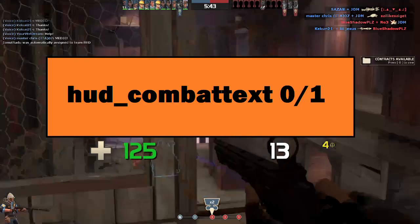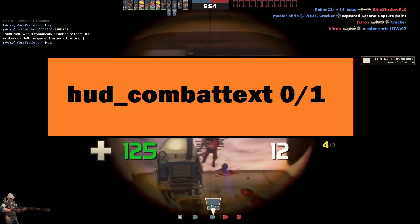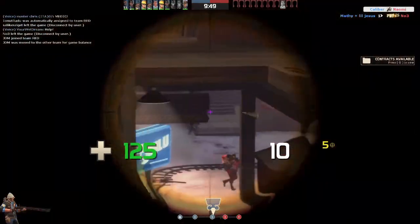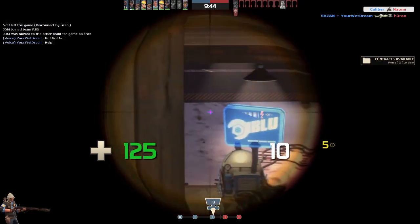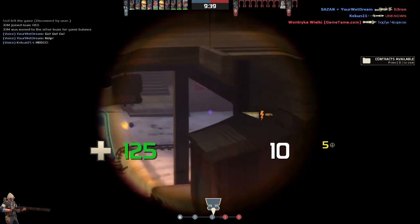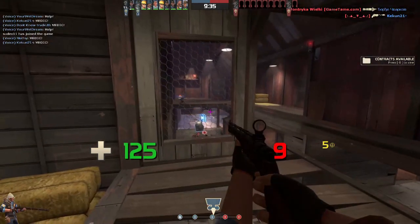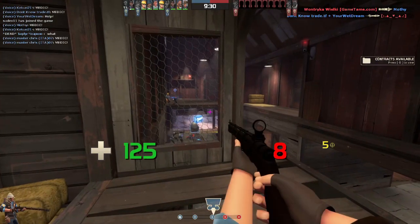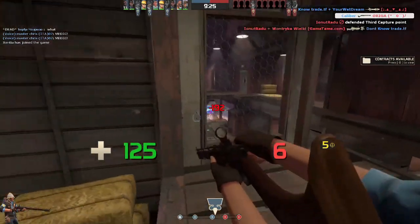Number five is hud_combattext 0 or 1. This is for the few people who don't like damage text above enemies. Some people just don't want the numbers on screen — it's something I don't personally use, but I know some people really don't like knowing how much damage they've done. It might also be useful if you're filming a sketch and want to hide the damage counter. Zero turns it off, one leaves it on.